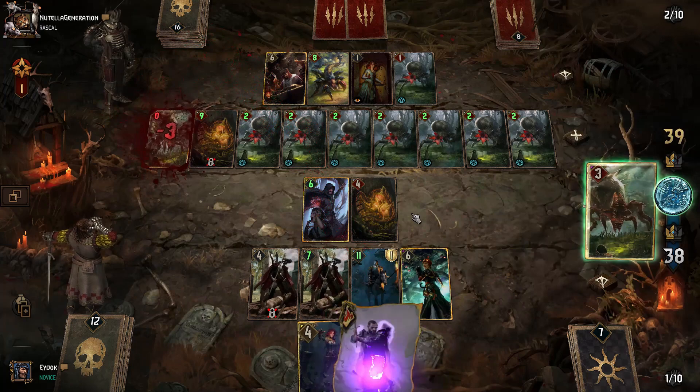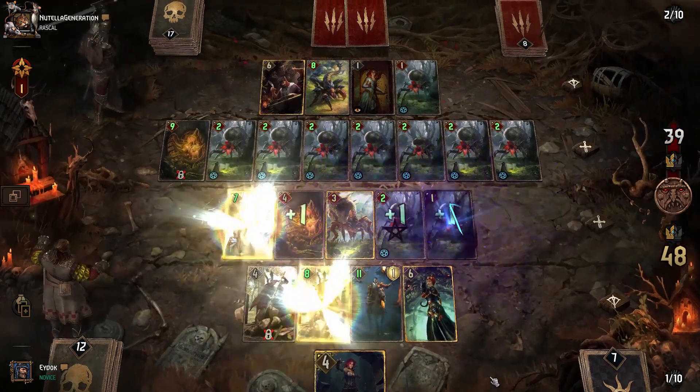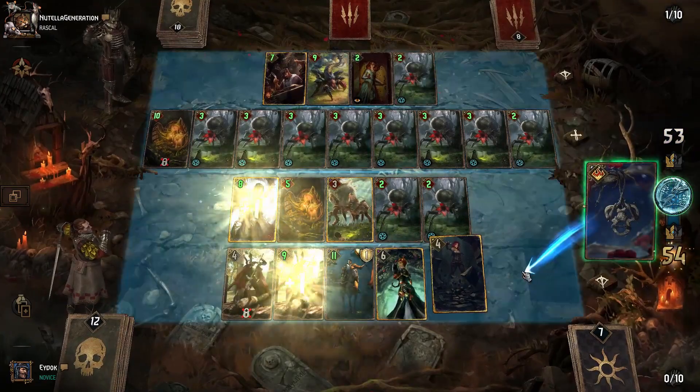Remember that you don't always have to use Coupe de Gras on your disloyal units. Here, we steal the Araka's Behemoth from our opponent, getting Assimilate and Tempo value. Since we already stole Triss Telekinesis, we create the Bone Talisman, boosting all our units.